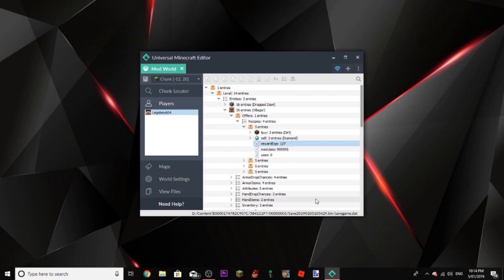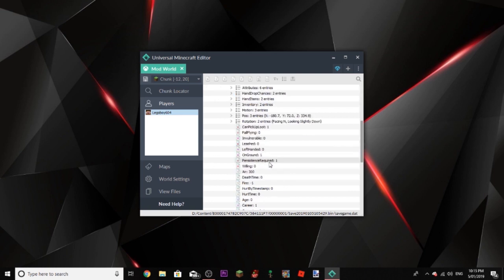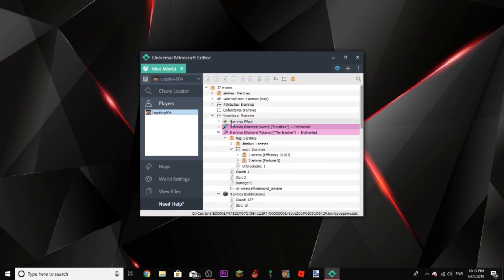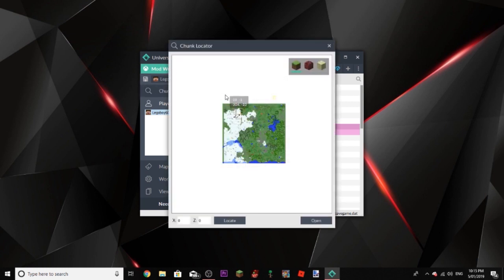You can do the same with this — oh, you can only do 127. And now you have the uses that you've already used. Here's a good idea I didn't think of: just to find out which villager you are looking for, do at least one trade with them so you can find out which one it is — because then it would say one right there. Anyway, I believe we're done. We've modded the villager, I think, although I don't think it's the right one.